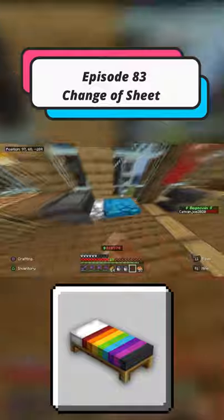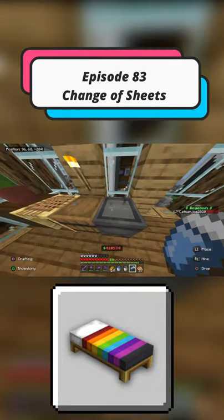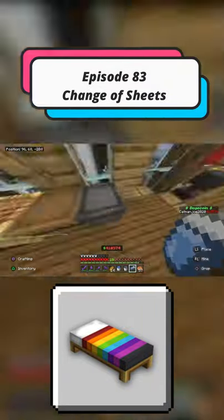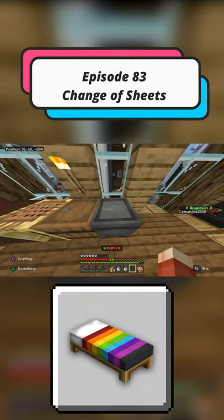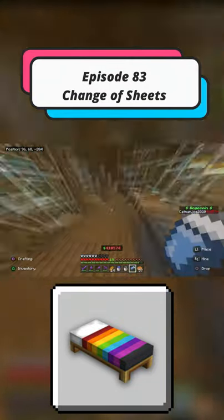This achievement size trophy is rather simple. Obviously all you need to do is make a bed, which requires some wood and some wool, and then simply craft the bed, place it down or pick it up, change its color, and that's it — you're good to go. The achievement size trophy will pop up.